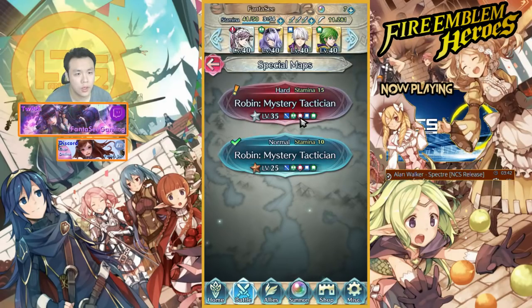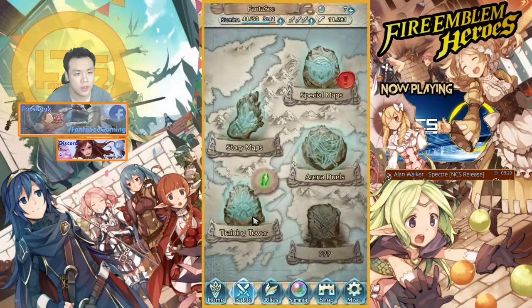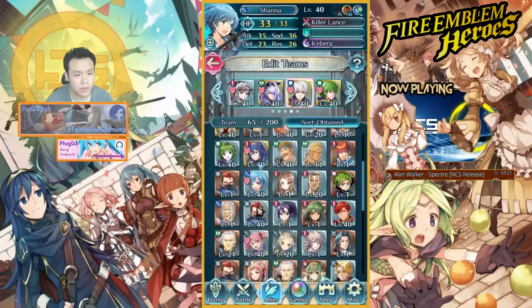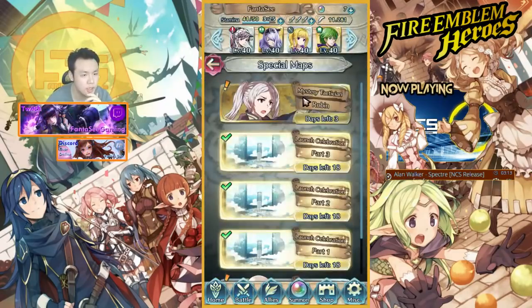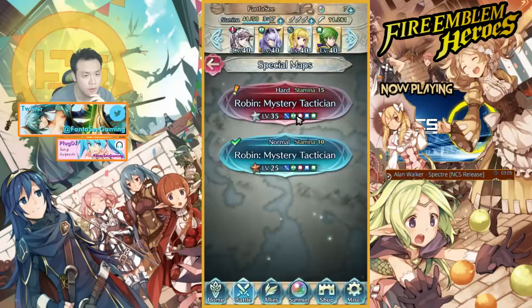Let me make sure I can kill everything. These three are mages and I have two mage units, plus a dancer. I don't think using Robin is that great an idea — maybe I should use a healer instead. Clarine probably has better mobility, so I'll try it with this comp. There's no sword unit so I think this will definitely work out.